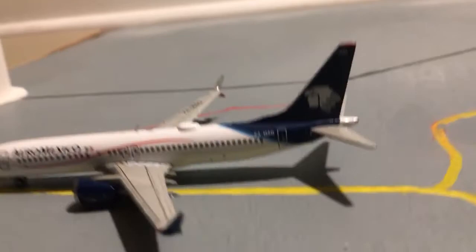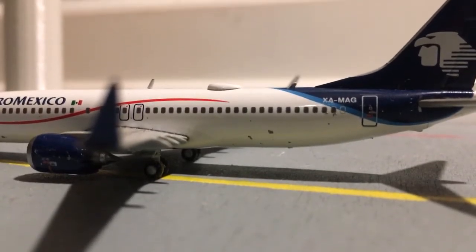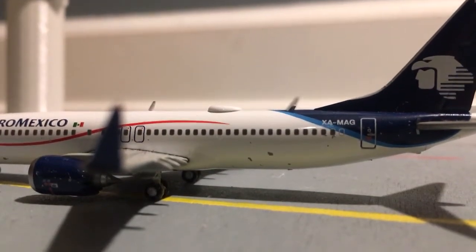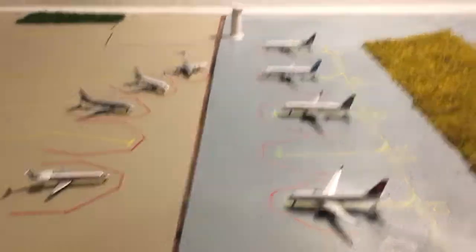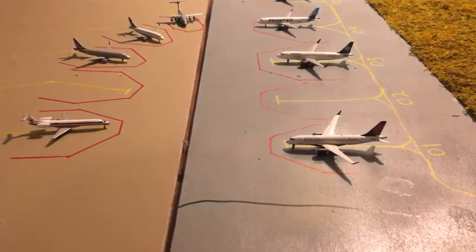And right behind it is an Aero Mexico 737-800. This just got in from the gate and it's going to head out to San Luis — another special route to my other airport. I kind of just put this together before I recorded it. It's very rushed and it looks nothing like Milwaukee. But yeah, that's it for this one and I'll see you in the next one.